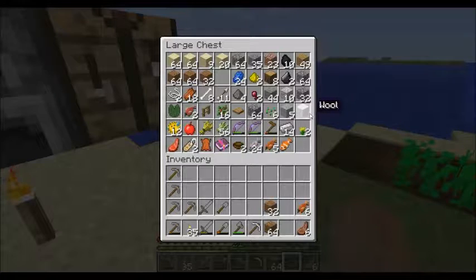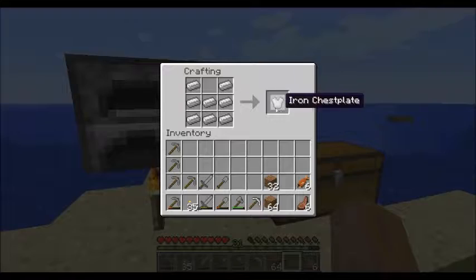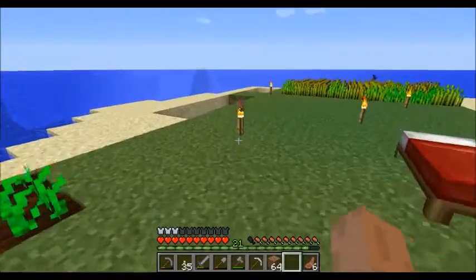Oh I wish we had some armor. We've got some iron ingots — I dug up all the iron I found in my tunnel. Let's go ahead and make a chestplate before we go down there, that will help quite a bit. Okay, let's run down there and see what we can find.